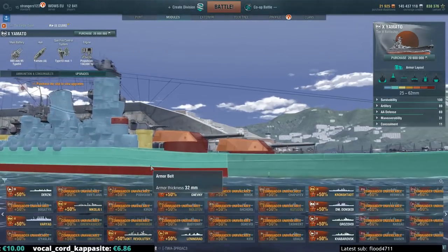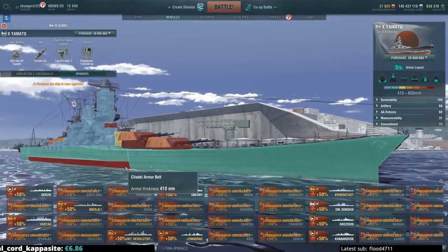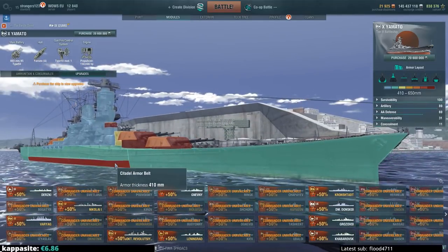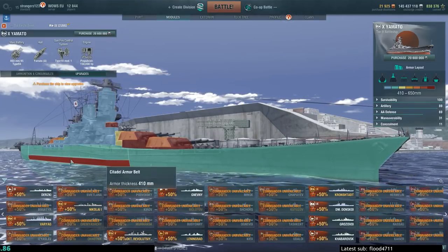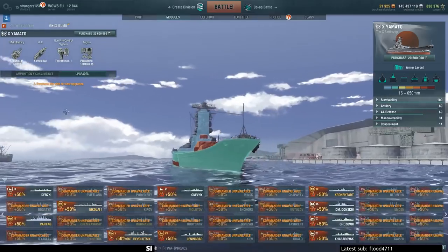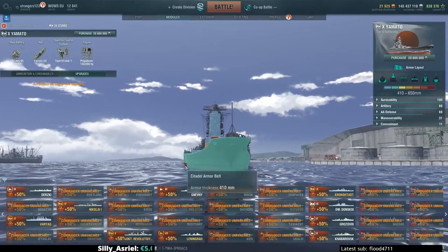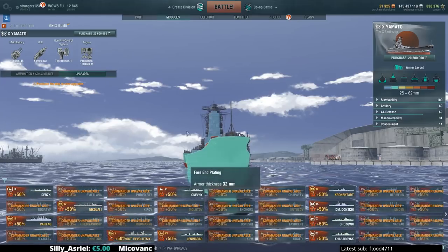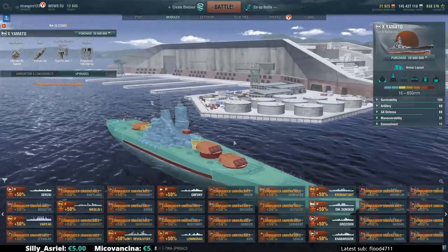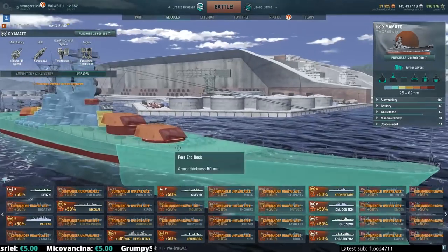As for the Citadel, it is 41 centimeters — I believe it is the thickest direct plate of any of the tier 10 battleships. But as a major downside, it's rather flat and exposed above the waterline. It's the Citadel, so if you hit it with a battleship or a cruiser and penetrate it, you're dealing full damage. That's the extremities armor mostly covered.